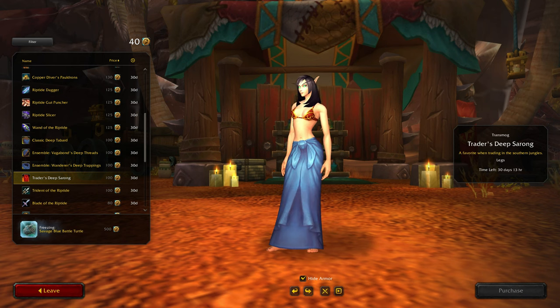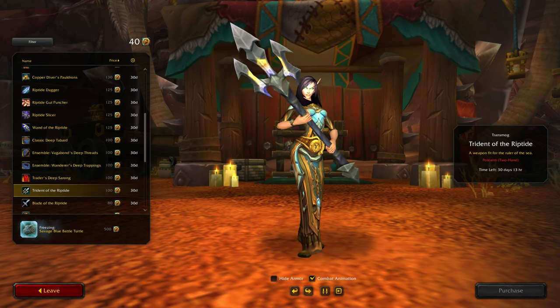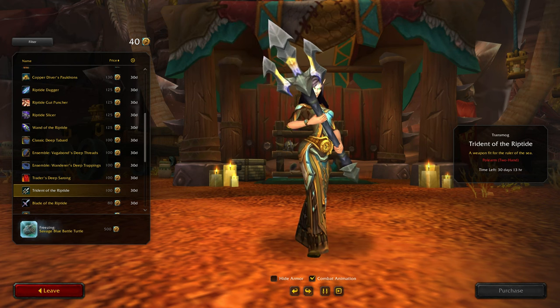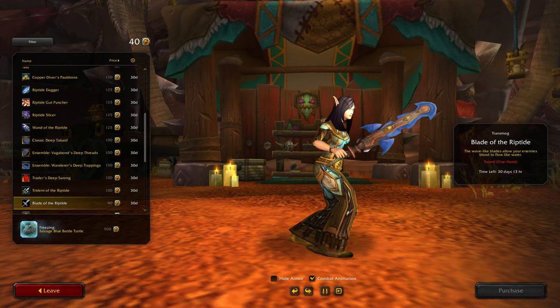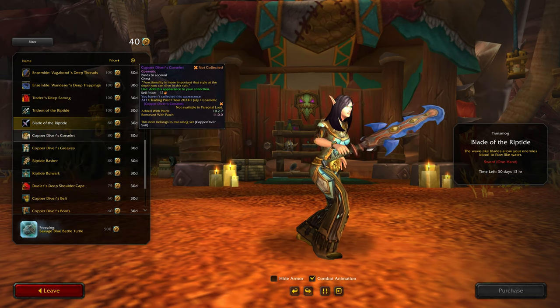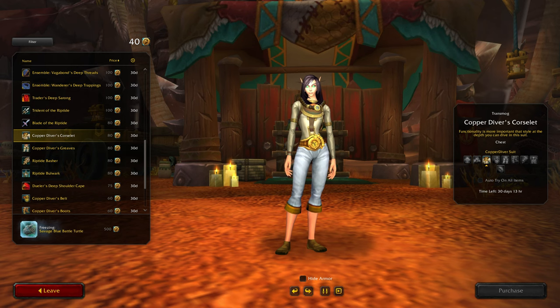Now for the sarong - don't normally buy those. Trident - that's a pretty basic looking trident. Looks like it was set down and picked up some of the color. Trident of the Riptide. Blade of the Riptide - yeah that's okay, like the eyeballs have been painted on or something. Copper Diver's Corset - I like that, yeah that's interesting.